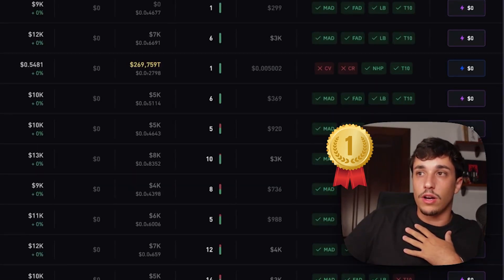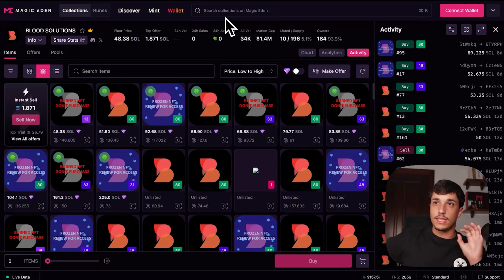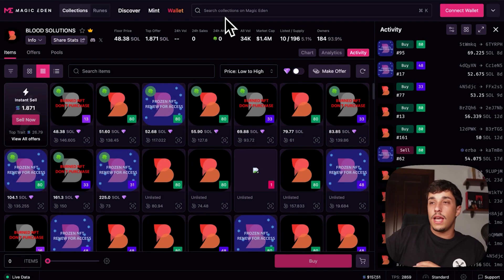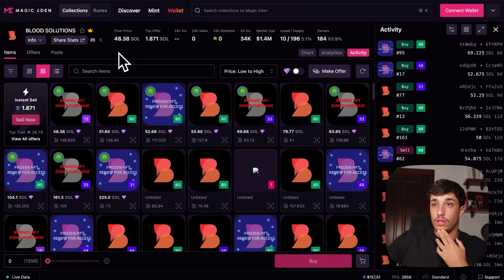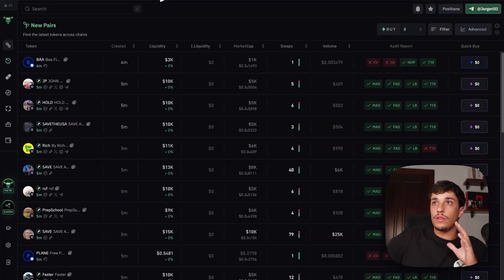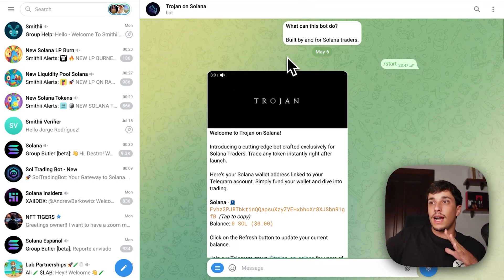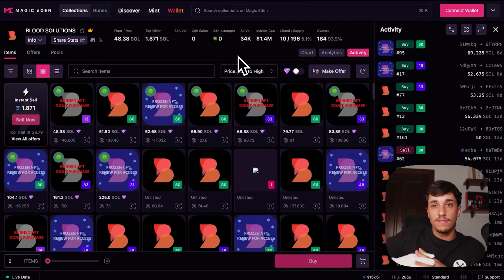As an extra option, we have private snipers and private nodes. For this you need a sniper solution — that's the code and the interface — and you'll also need a node or RPC to work faster. These are the professional options and they are actually the snipers making the most profits. However, they are also really expensive. For example, Blue Solutions has a floor price of 50 Solana, which is not cheap. So if you want to start trading, I recommend going with Bull X or Trojan first, and once you've mastered the concepts and understand the market better, you can move to these solutions that are much faster and more efficient.